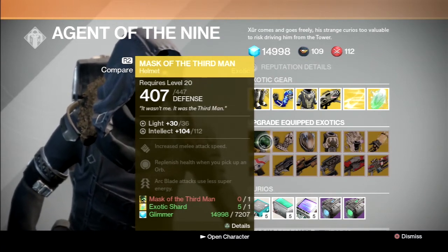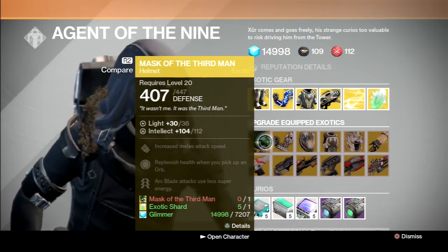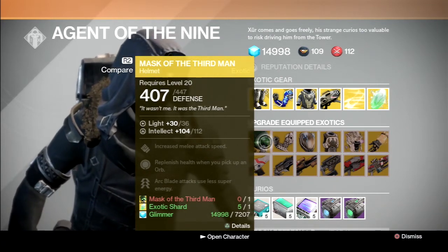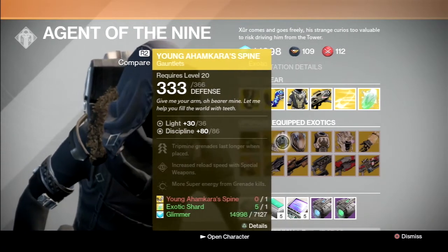You'd want a helmet like this for all classes that have this bonus for that hard mode raid. It gives intellect — it's a decent stat roll, not the best: 104, 112. Highly recommend that you upgrade these if you have a hunter.